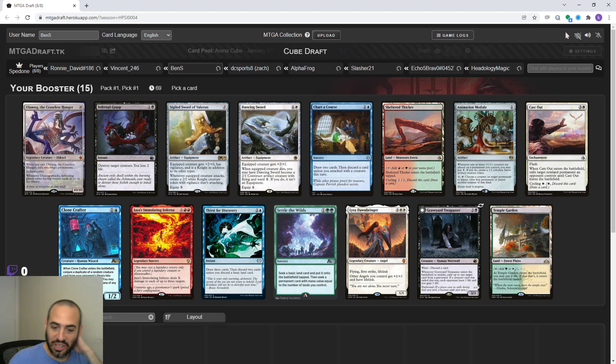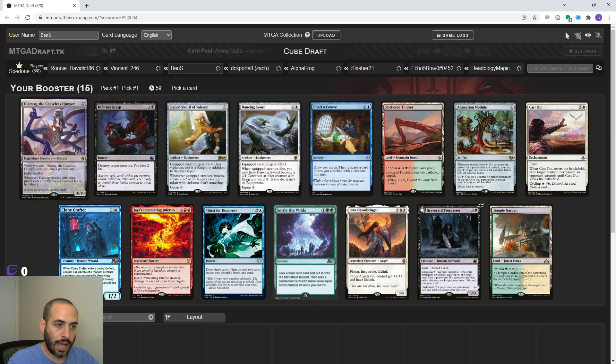What is this? This doesn't look like the current set. I have no idea what's going on. So is this the Arena cube? Ulamog looks good - I can draft ramp and draft around that. Hey, what's up Ixa? Glad you're here. I'm going to need some help. I didn't know we weren't drafting Crimson Vow tonight.